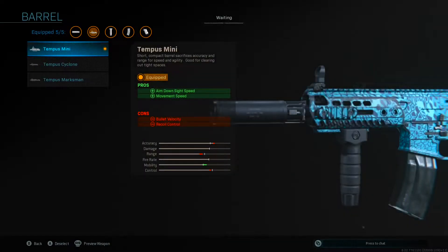Moving over to the barrel, I like to use the Tempus mini barrel. This gives it two pros which are aimed down sight speed and movement speed, which helps the M13 compete with other weapons like the MP5 and the MP7.